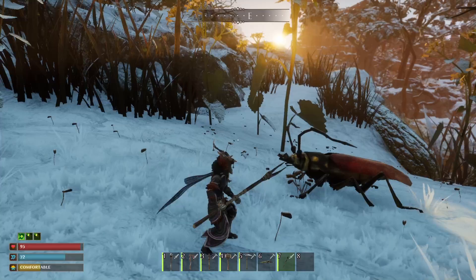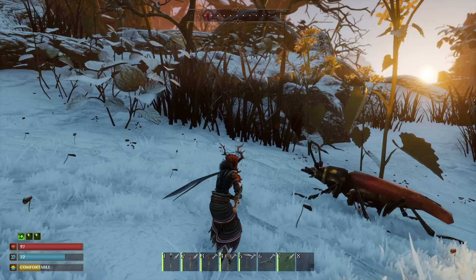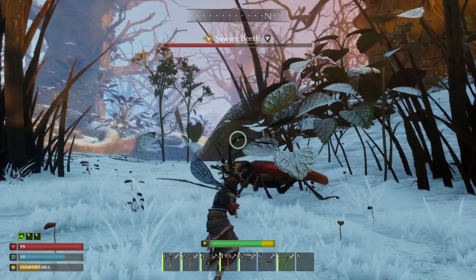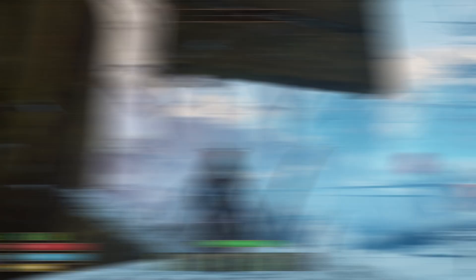One of the things you can do to make killing these beetles easy is get a spear you can obtain very early game called the Stinger Lance. The Stinger Lance makes very short work of these guys. If you hit them with a heavy attack, it just absolutely destroys them. This thing has absolutely insane stats, and you don't have to do anything special other than go pick it up — and I'm going to show you where to get it.